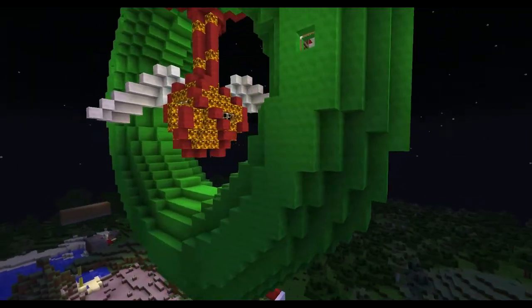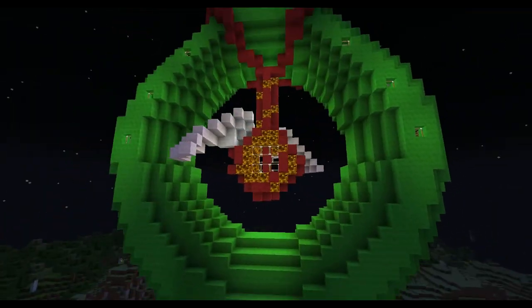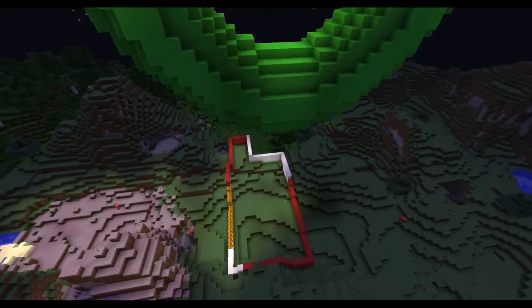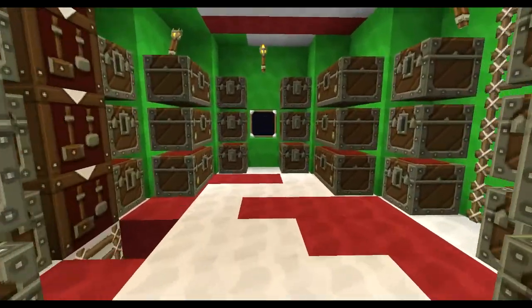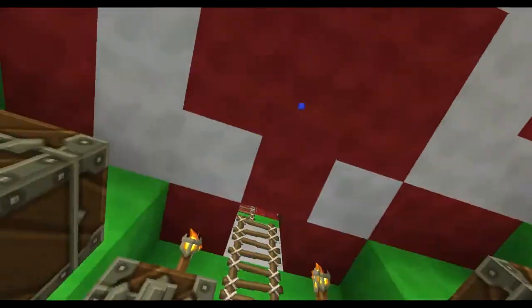There's an entrance for the inside, got a compass up in there. Don't see an entrance... there we go! Whoa, that's a lot of chests.